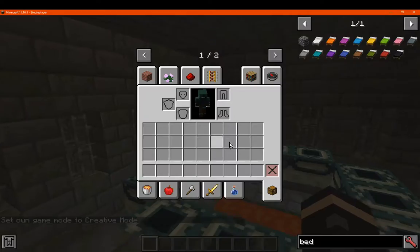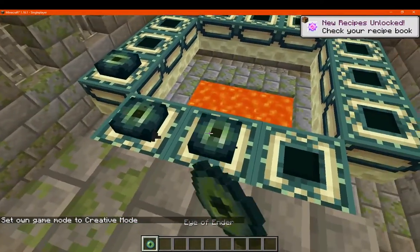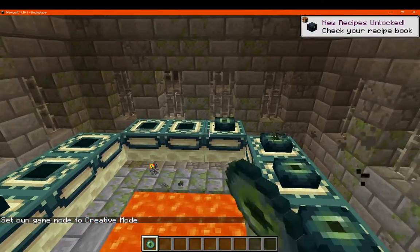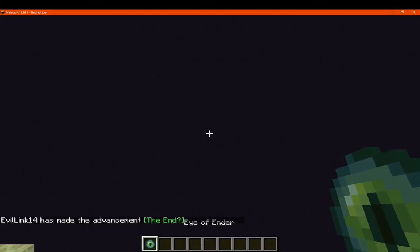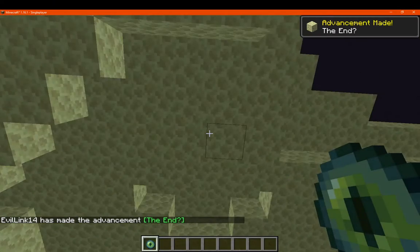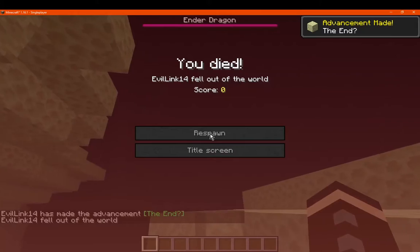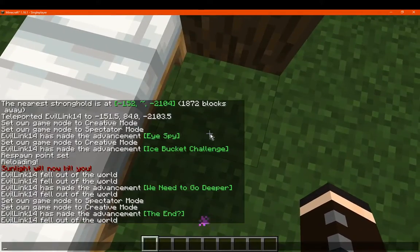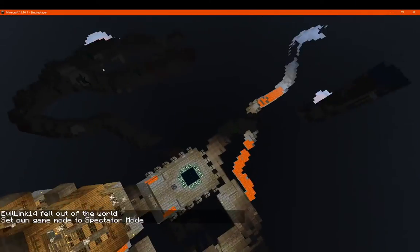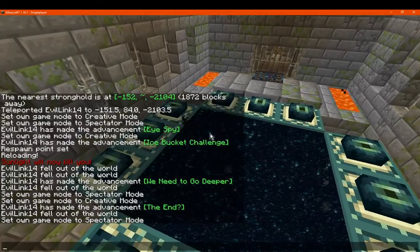I'll get an eye of ender and fill in the rest. I'm assuming we don't have to hope that we have blocks above us with the actual end portal here. So the end sky is still possible — that seems to be the case.